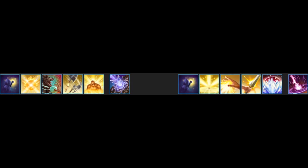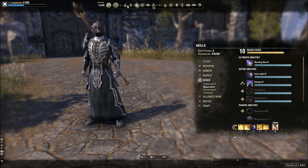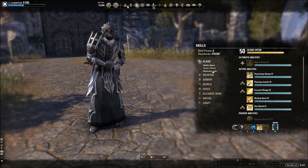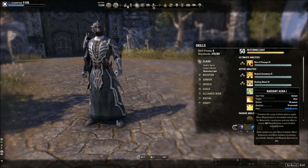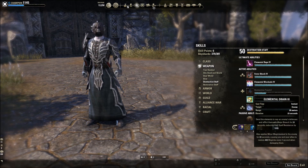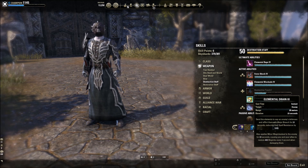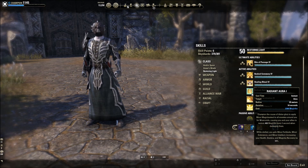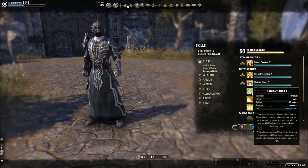Here's what's new with the Templar Magicka-based PvE DPS. You can read the patch notes for all the changes, but the most important one for this build is the other morph of Repentance — Radiant Aura — which now gives Minor Magickasteal. What you need to understand is that Elemental Drain and Radiant Aura can both do the same effect. Elemental Drain is one target, but Radiant Aura hits everything in a huge 25-meter radius (28 when maxed). This opens up a lot of different gear options for us both in solo and group play.